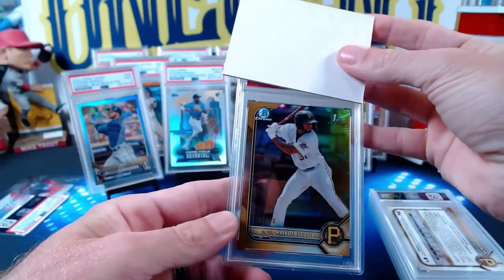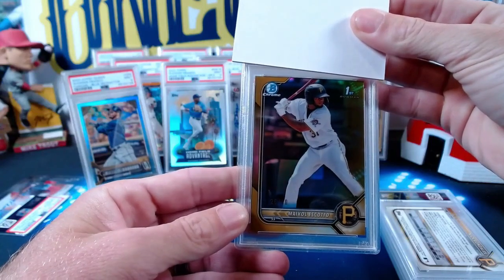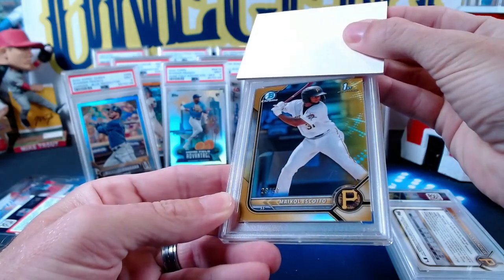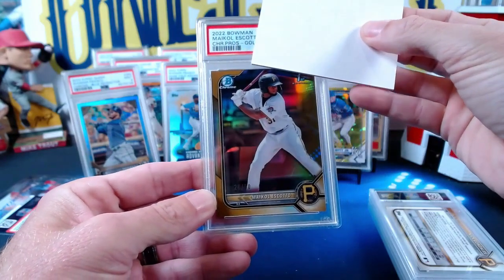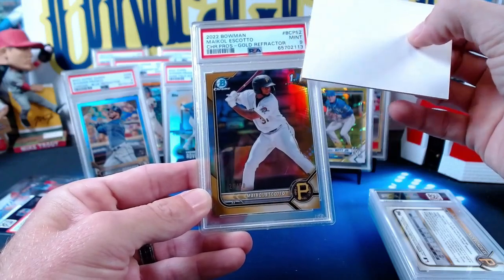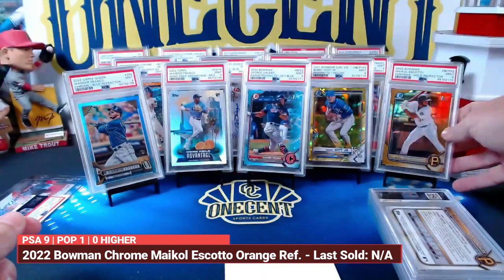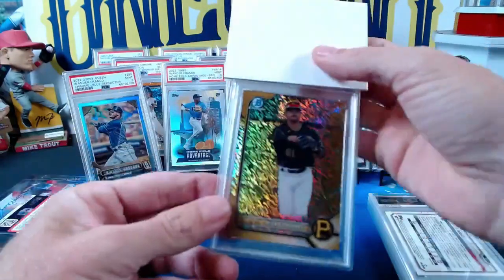Another one of mine — a 2022 Bowman Chrome Michael Escato gold refractor, numbered 26 out of 50. This is his first Bowman chrome prospects gold refractor. It comes in at another mint nine — nines across the board so far in our second submission.